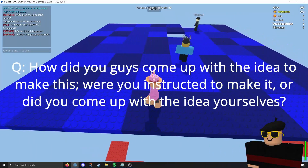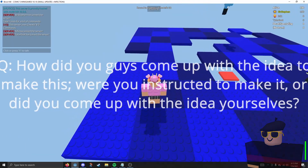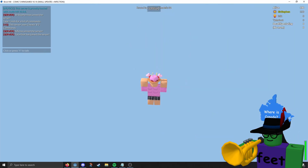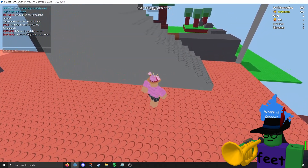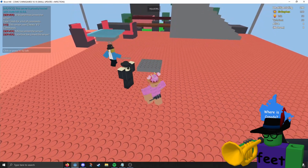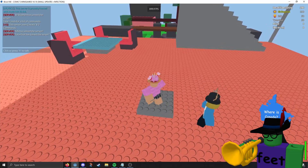Second question: How did you guys come up with the idea, and were you instructed or did you come up with it yourselves? Illusionism said it wasn't Brick Hill staff who decided the theme — Paradox came up with the idea themselves. He came up with the basic concept, but everyone else really expanded on it with gameplay and such. He started to build but others primarily carried it. He added, 'Sorry for leaving you guys behind, but burnout kind of sucks.'